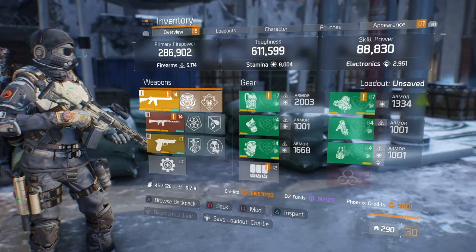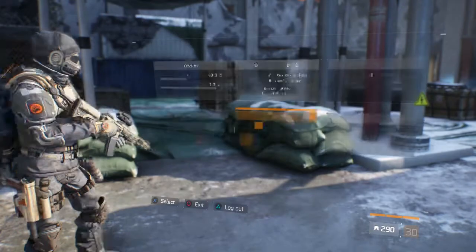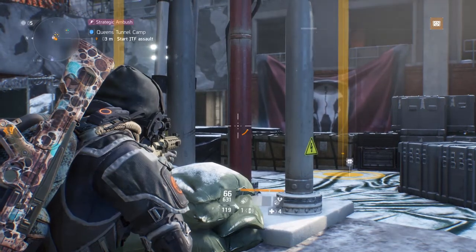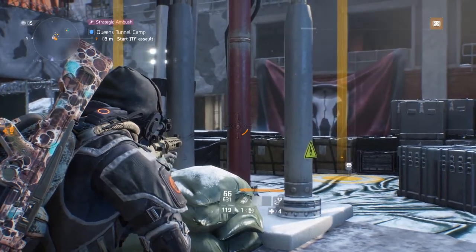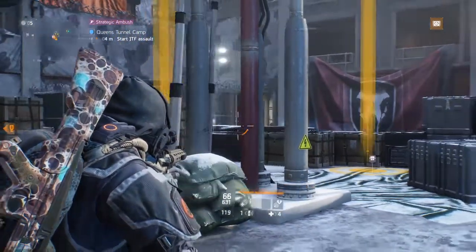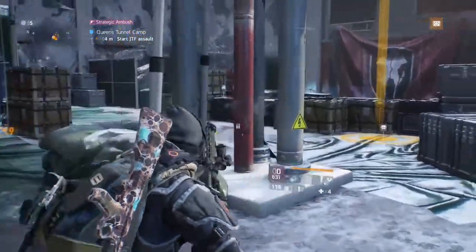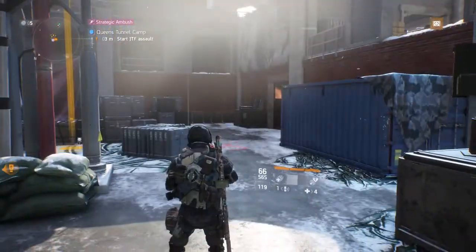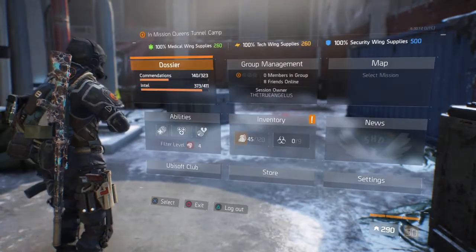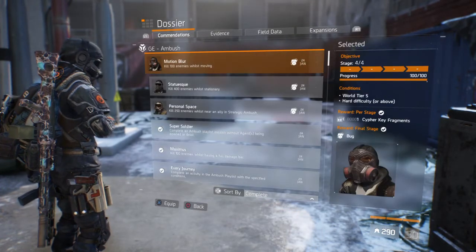A striker build isn't necessary, but it'll make getting the masks much easier because of the health bonus and damage bonus you'll gain. For the Bug mask you need to kill enemies while moving — you can't be behind cover or standing still. You essentially have to constantly move while shooting enemies. If you do it in Broadway Emporium it'll take you about 20 minutes to get the Bug mask. Very simple.